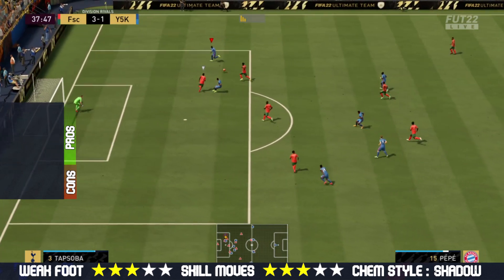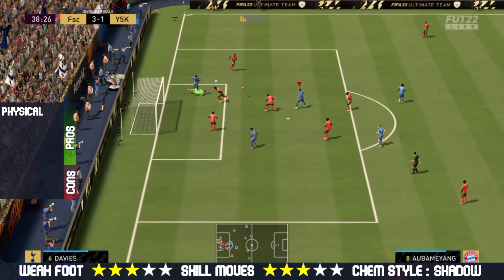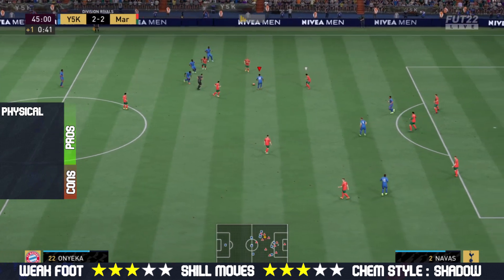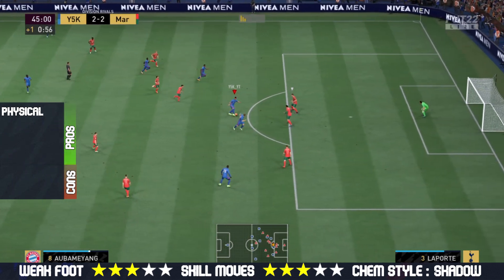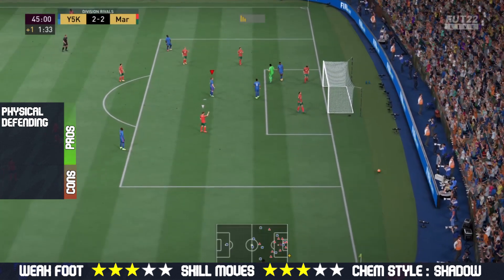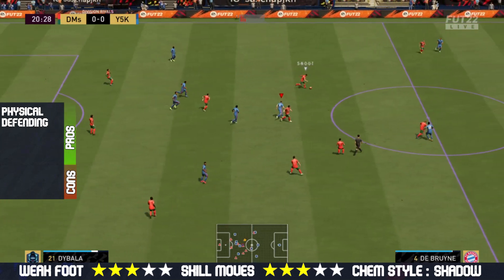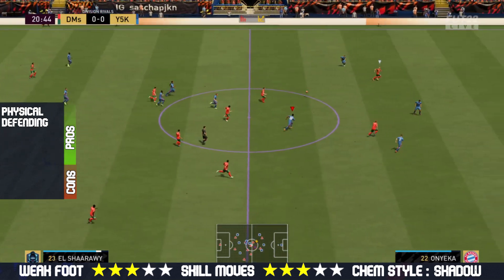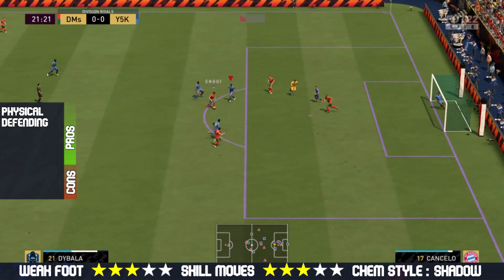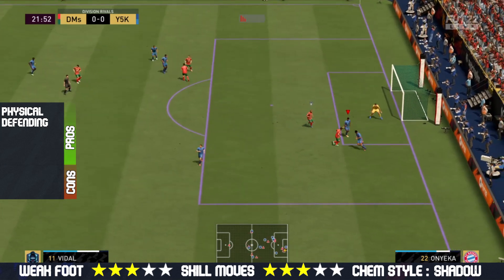Now for the good things — starting with his physical. Great physicality in-game: everything with his physical is good, from strength, aggression, jumping, and stamina. He has got everything you want from a center defending mid. Next, his defending is absolutely great — really good stand tackle and slide tackle in-game. But the best thing about his defending is his interceptions, which are really important and perfect for a CDM in-game.